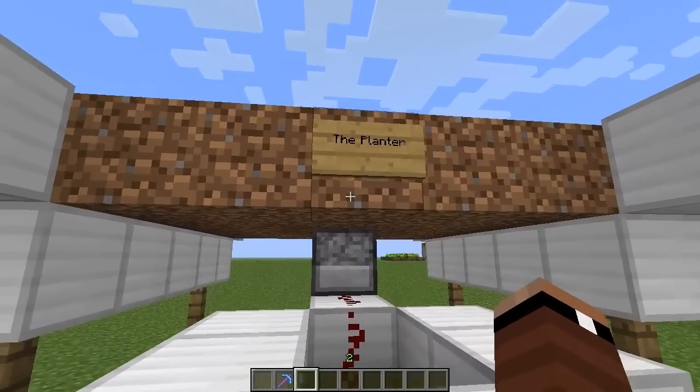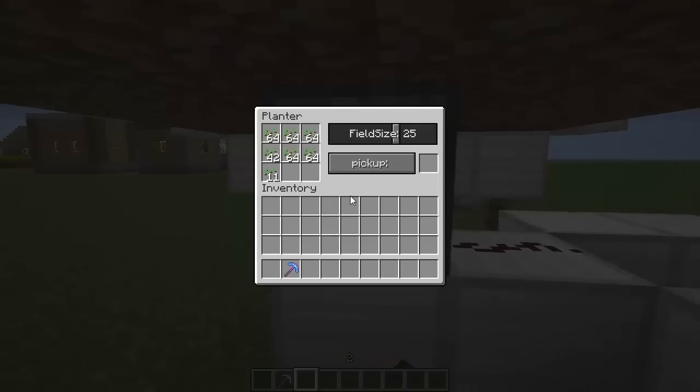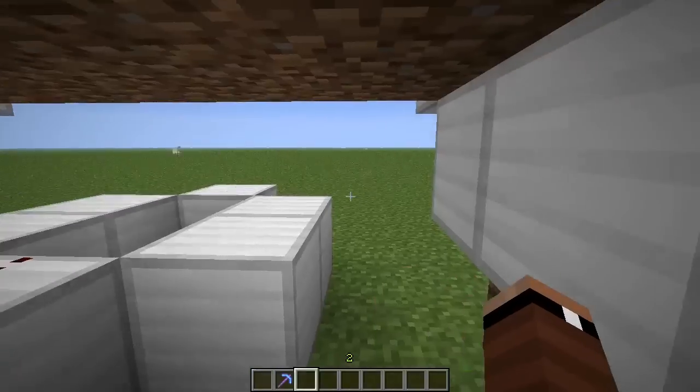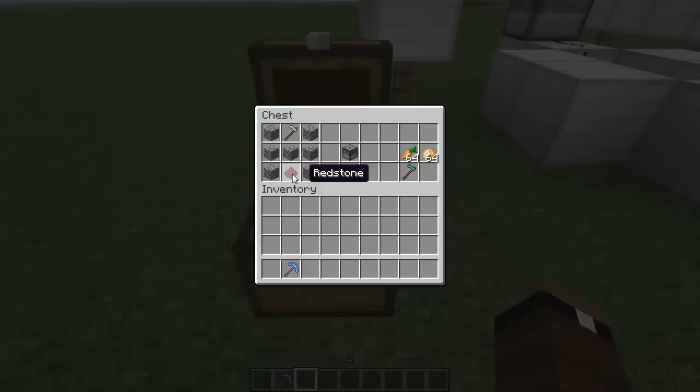Today we're going to be looking at some new things, and the first thing is this thing called the planter. As you can see here, this planter has a different sort of inventory. Let me show you guys how to craft this. You're going to take a piece of redstone, an iron hoe, and some cobblestone in a pattern like this, and it's going to give you the planter.